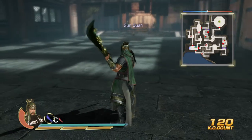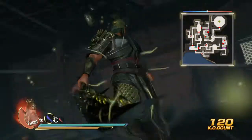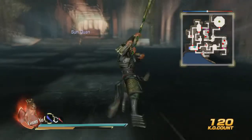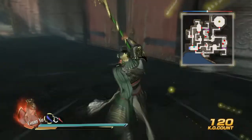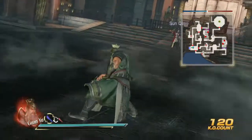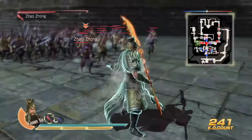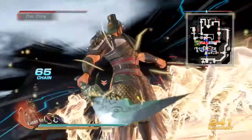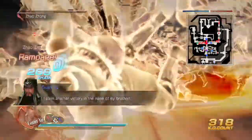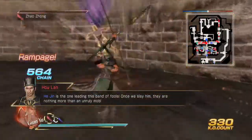Now let's observe his Rage Art — very focused launching strikes. The finisher is very focused and disciplined. And the True Rage Art is slightly faster overall.